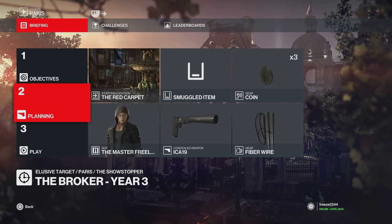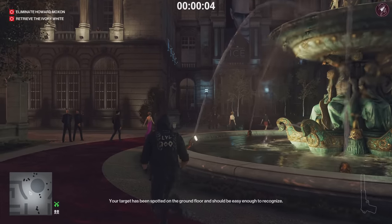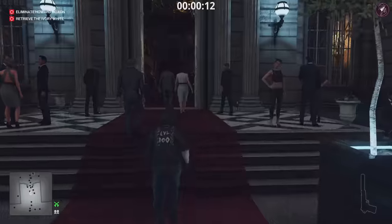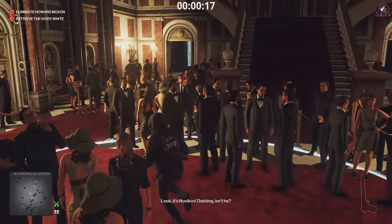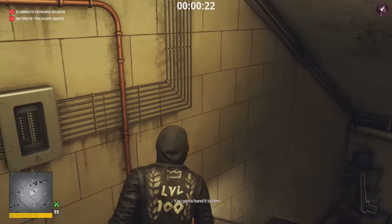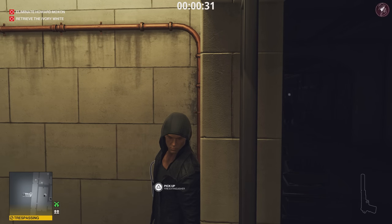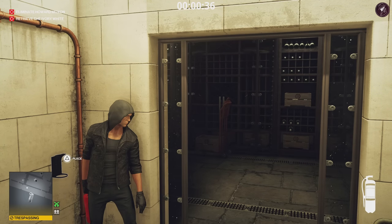For method one, we're going to bring the default loadout — the ICA-19, the Fiberwire, coin — and start at the red carpet. The first thing we need to do is get ourselves a disguise. If you are new to the game and this is the first time you've played this Elusive Target, what we're going to do is set up a trap for the Elusive Target to walk into. To do that safely we are going to get ourselves a nice disguise. Come down to the basement — we are in a trespassing zone right now — and wait for this stylist walking down this corridor. We're going to wait for him to walk past us and grab this fire extinguisher off the wall and knock him out.